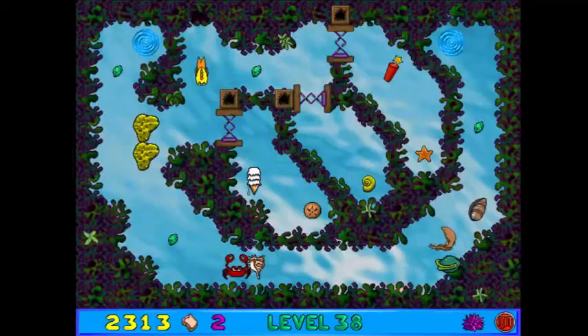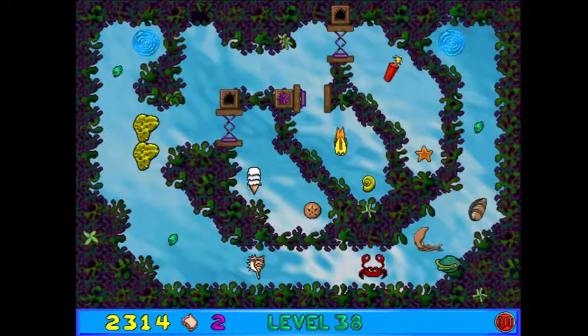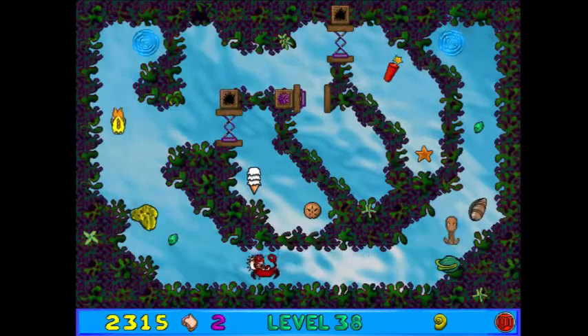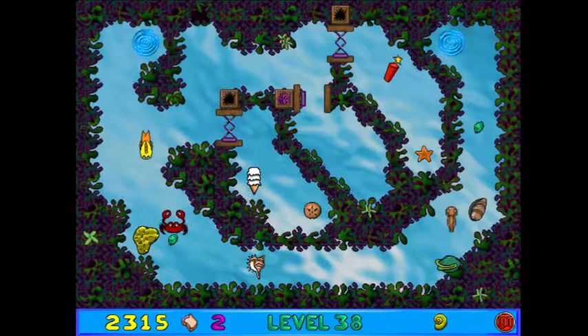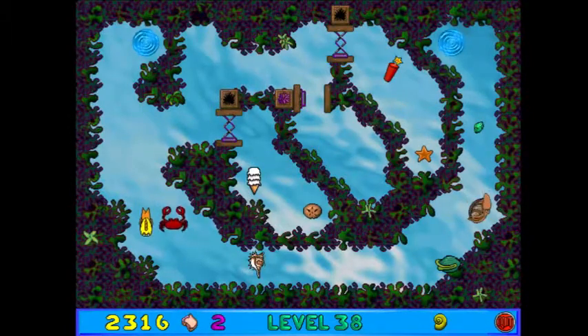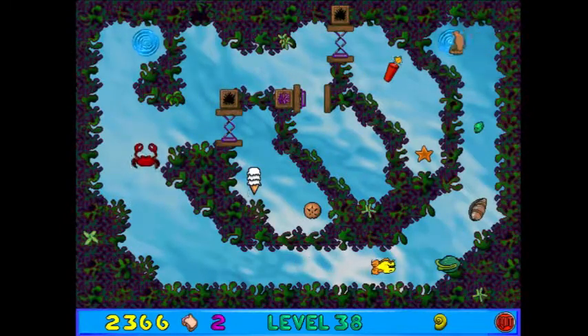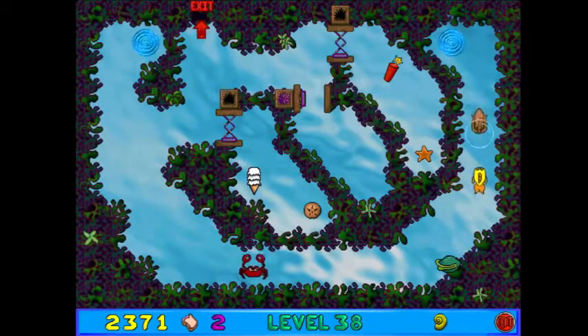The sponges can also go through the whirlpools. The sand dollar's there — I want the spiral shell, because you can only have one. Nice try, Krabby. I've got full bubble bath — I forgot about that.